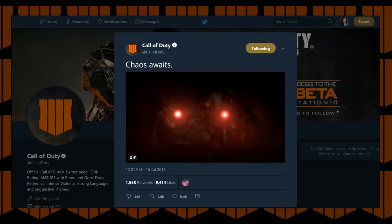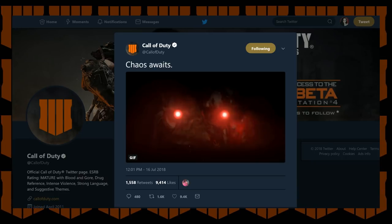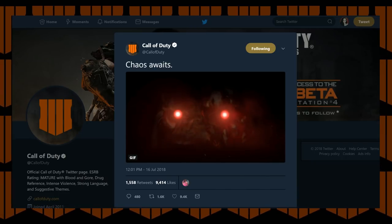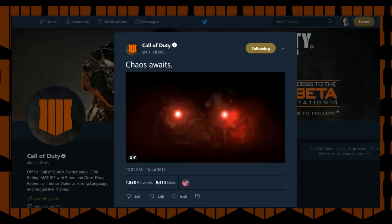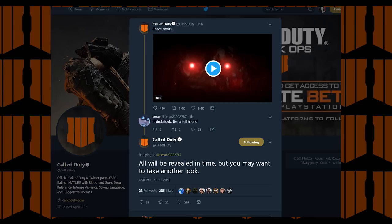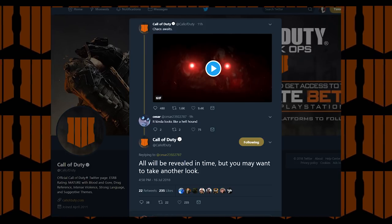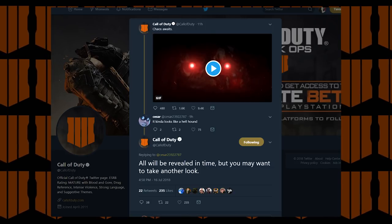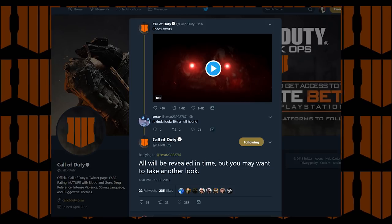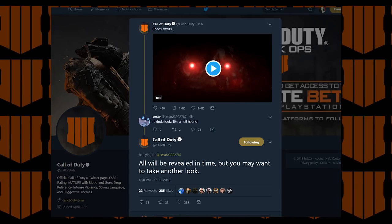Hey guys, earlier today Call of Duty made a tweet saying 'chaos awaits' and then they posted this GIF. You can see these two glowing red circles and a really strange image behind it. When you first look at it and you don't know what it is, it's really confusing and doesn't look like a whole lot. Some people were guessing it looked like a hellhound, and Call of Duty actually responded saying 'all will be revealed in time, but you may want to take another look,' which indicates it's not a hellhound — but that the image is hidden in there.